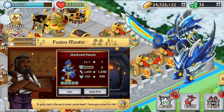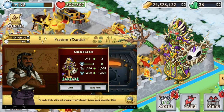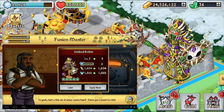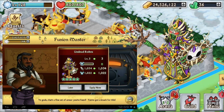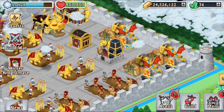The Shark Steel Mantle is now fusible. The next one is the Undead Robes, and personally I like this one a lot. It's a spirit earth and I really need a spirit earth, so hopefully in my next fusion frenzy we could get it — I'll be aiming for that at least.